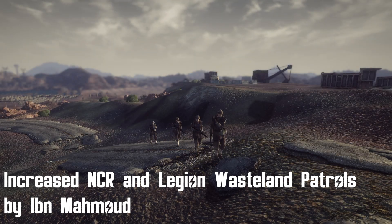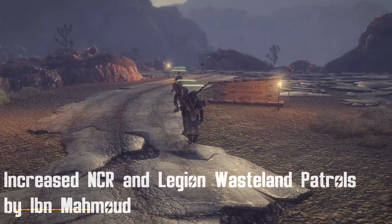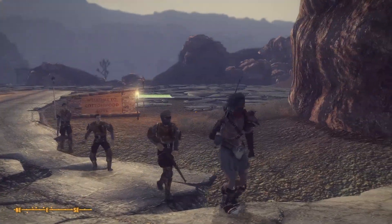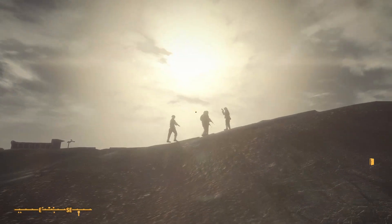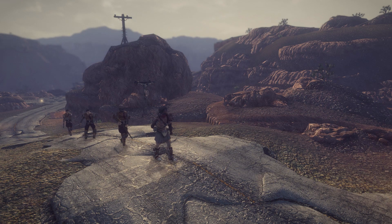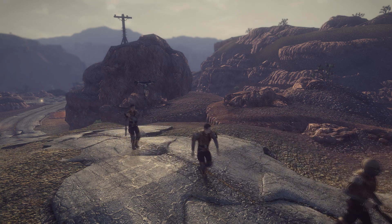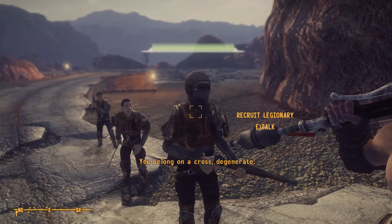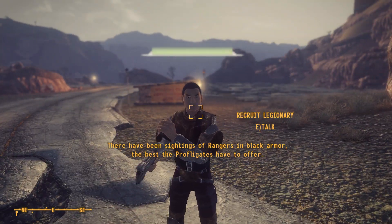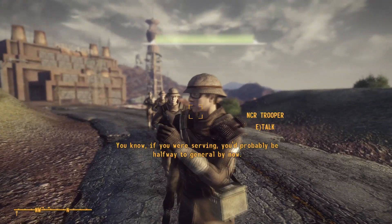Next up we have Increased NCR and Legion Wasteland Patrols by Arius Valvius. This mod does exactly what it says — it increases the NCR and Legion patrols around the Mojave. We can find four new patrols: two for the NCR and two for the Legion. NCR patrols move between the 188 Trading Post and NCR Sharecropper Farms, and between Novak and Helios One. Legion patrols move between Cottonwood Cove and Highway 95 Viper Encampment, as well as between the Legion Raiding Camp and Nipton. These patrols consist of four members each.